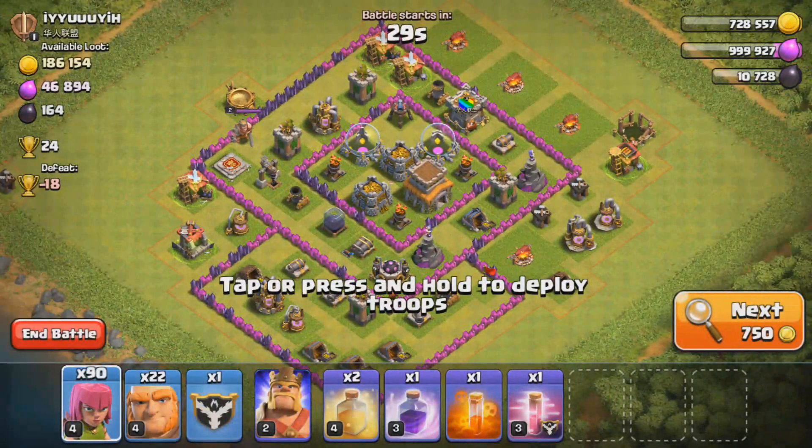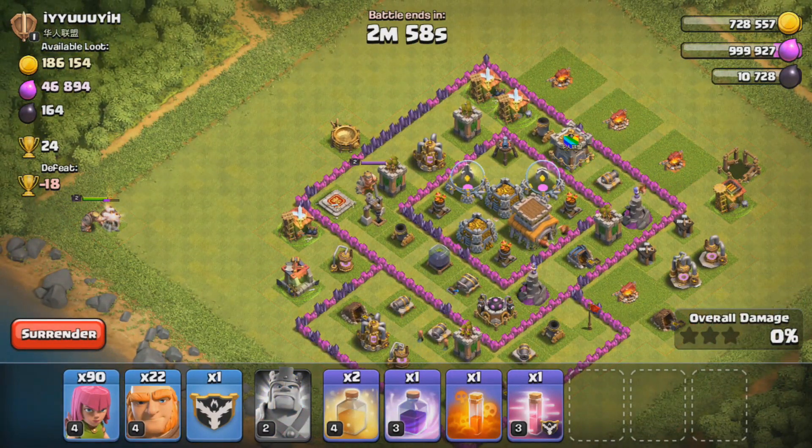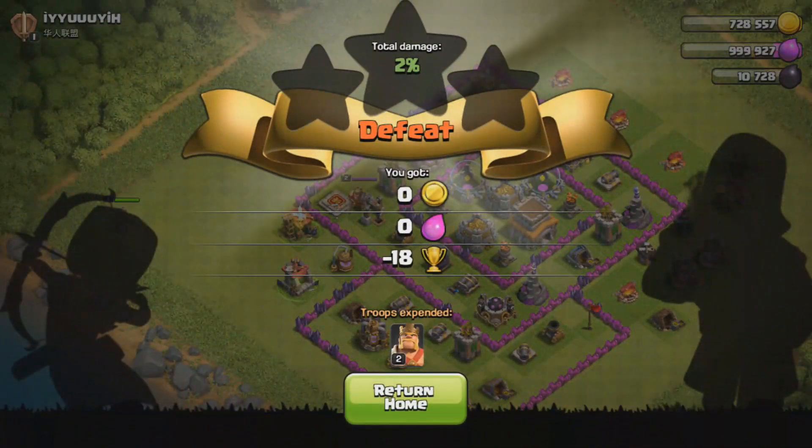Right now we're a little high in trophies, so I'm just dropping down to get back into bronze league and see if we could find some engineers down here so we could do some effortless raids. Right now we're just gonna raid and we'll be back when we're ready to upgrade.